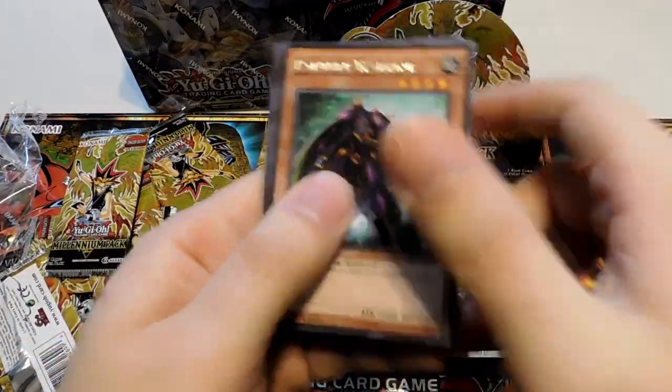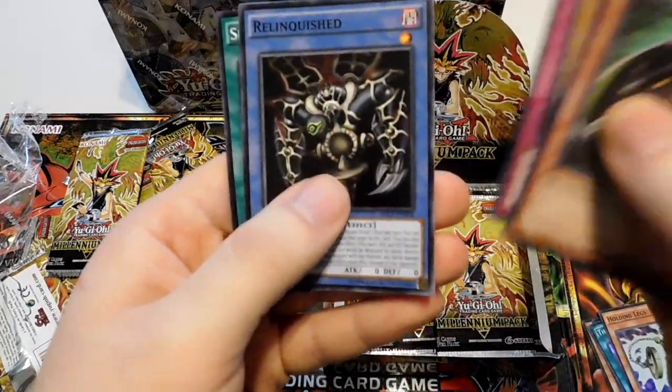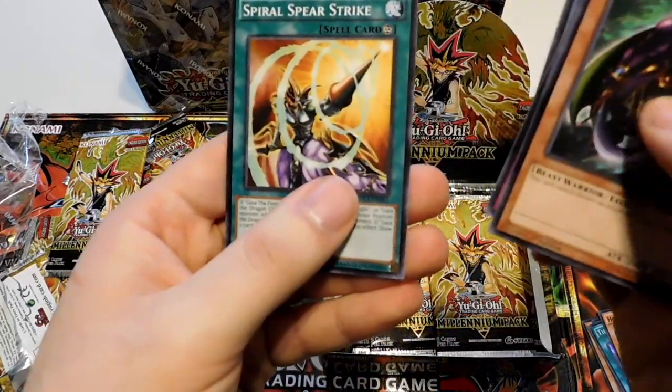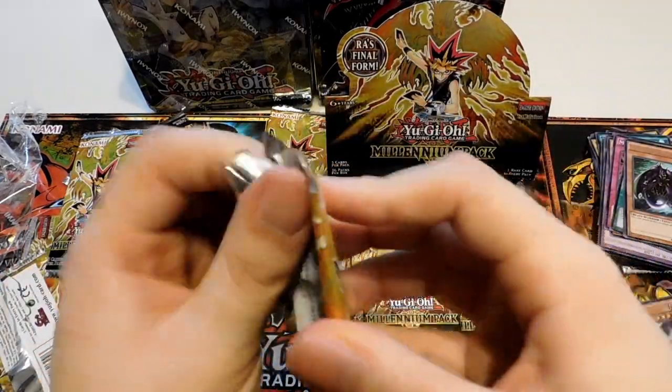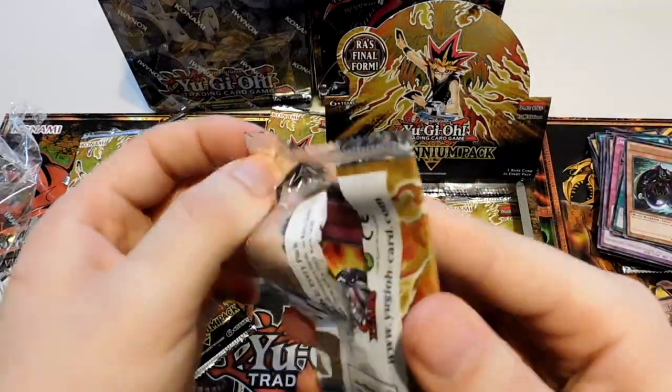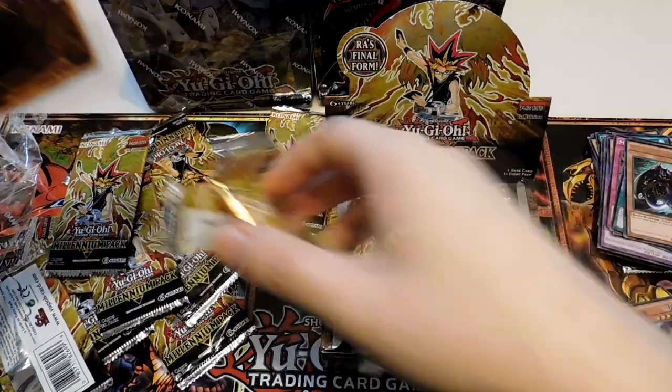Panther Warrior, another La Jin, Metal Morph, another Relinquished, and another Spiral Spear Strike. I think Toon World is in this pack — totally want to grab one of those. I love Toons, they're so cool. Still hoping for that Ra.